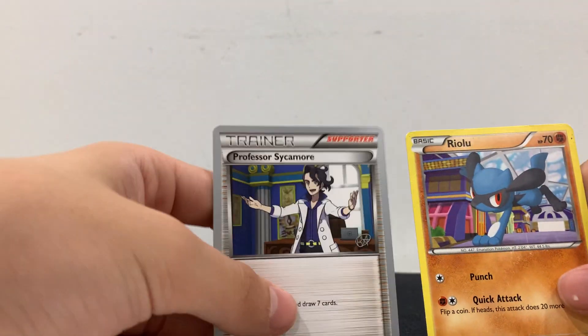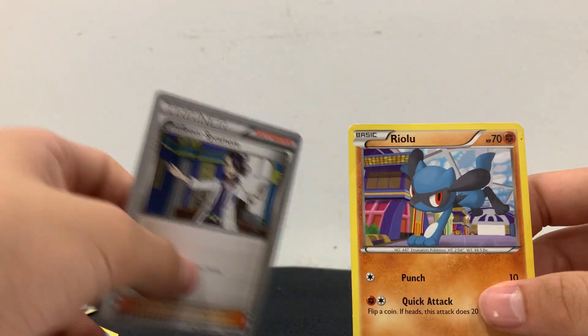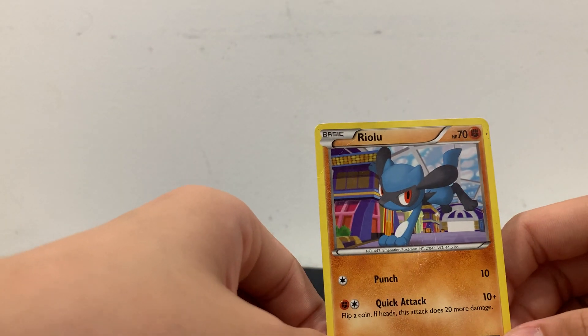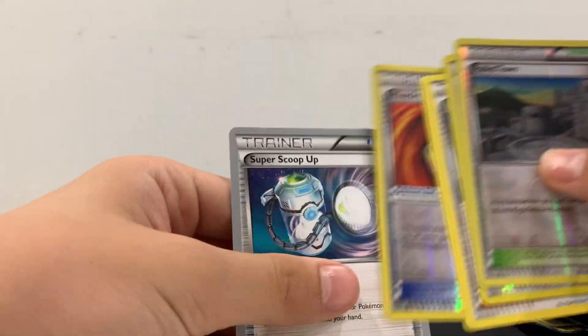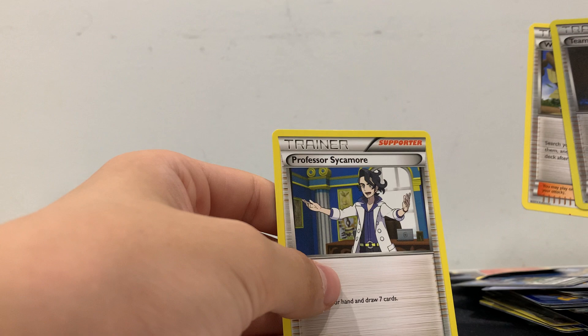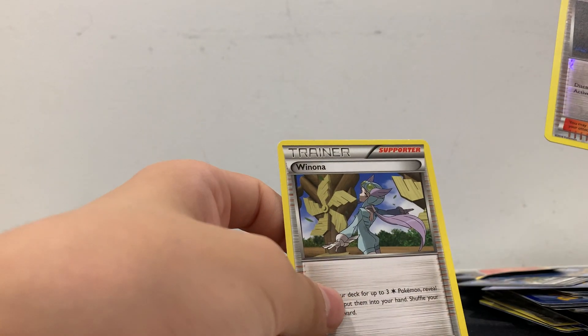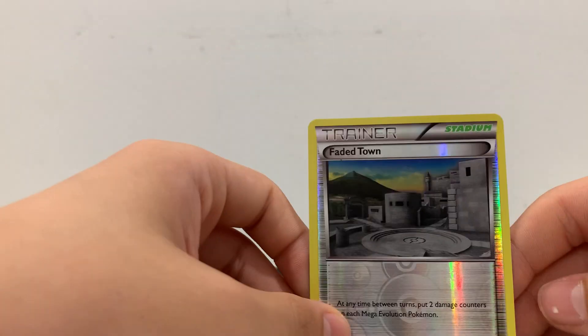Then we got World 10. We have a Professor Sycamore — World 10, 15. Then we have a Riolu — pretty good. Lucario. Super Scoop Up. Shiny Muscle Band. Professor Sycamore. Winona. Team Flare. Shiny. Faded Town — shiny.